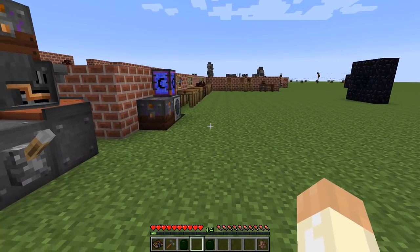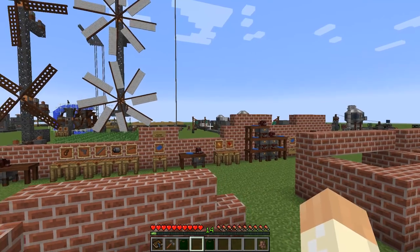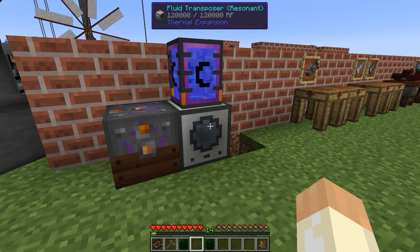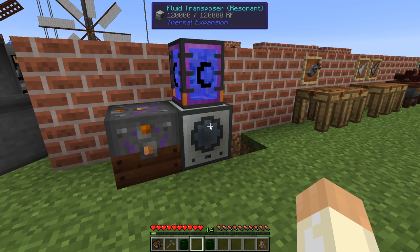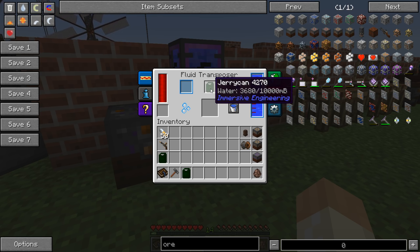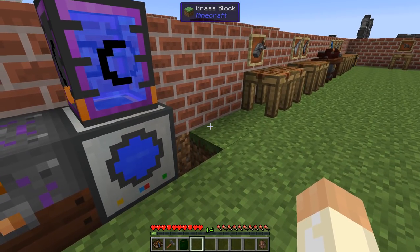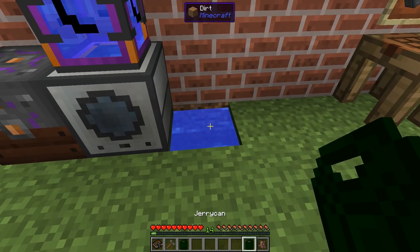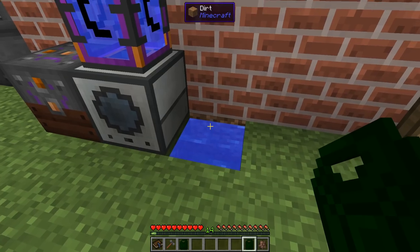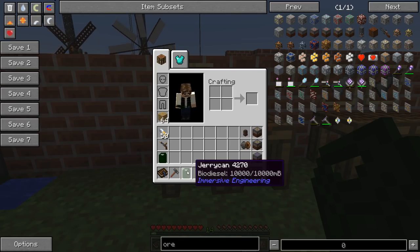You can also fill it by other means — for example, directly in the refinery with biodiesel. If you have other mods, perhaps the fluid transposer from Thermal Expansion, you can throw your jerry can in there and it will be filled with 10 buckets of water. You can use it to place fluids on the ground like water, but mostly you'll want to use it to refill your tools.